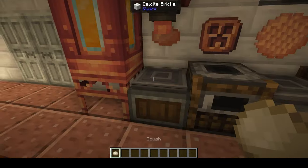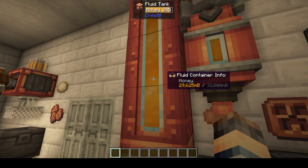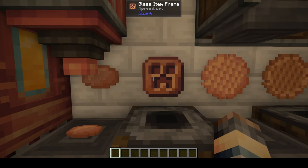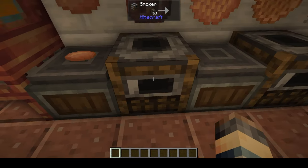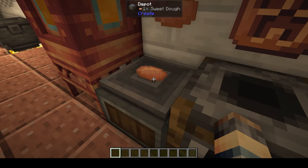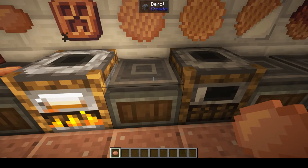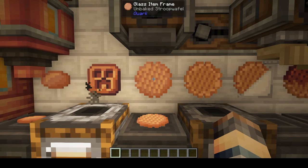Now if we take that same dough and put it underneath a spout with honey in it, we're going to get this sweet dough. If we cook it, we get speculaas - basically a spice biscuit. We can take some of this sweet dough, put it in the fryer, and it gives us that. We can also take this dough and if we put it under a press, it's going to give us this unbaked stroopwafel. We can then cook that in a smoker or a furnace and it gives us a stroopwafel.